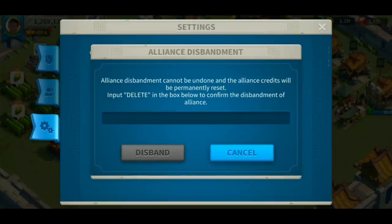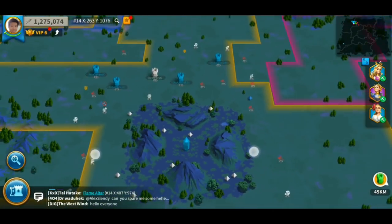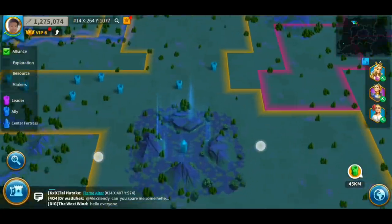If you've given up on your alliance and want to delete it, this is the page for that. Also, if you guys want to capture a holy site, you basically have to have it on the borders of your alliance territory — if not, you're not going to be able to conquer it.